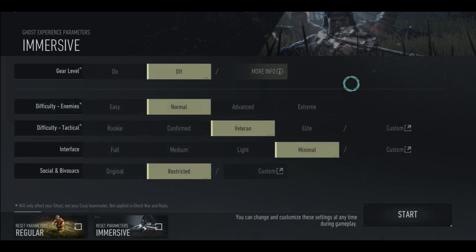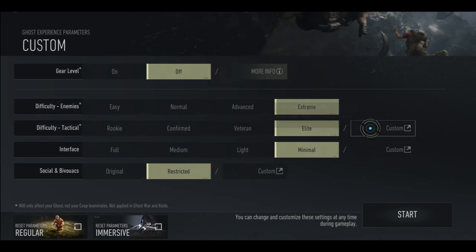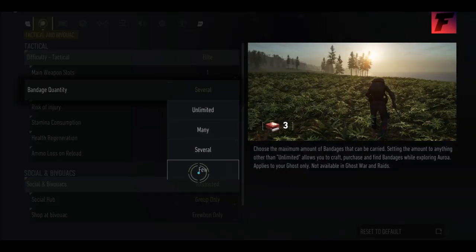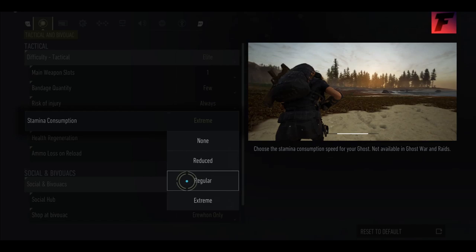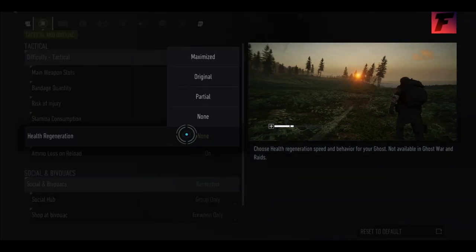I do have my own personal settings for this, so if you want to watch me do this, that is fine. Extreme, Elite, Customize. Bandage — a few. Always, yeah, Extreme. I was actually thinking about putting this on regular because if my character is a Special Forces Operator, I feel like he could run a lot more. But I'm going to leave it on Extreme anyways because I ain't no bitch.